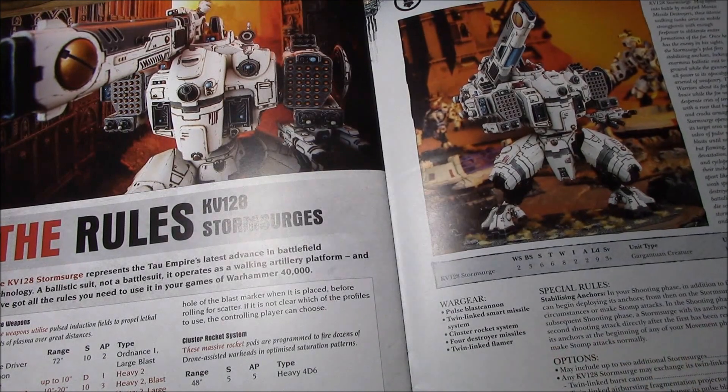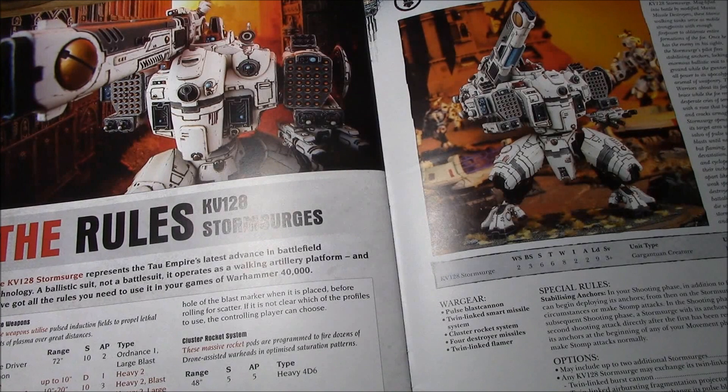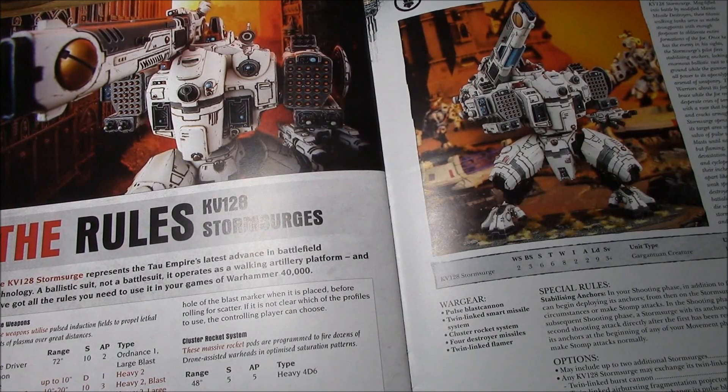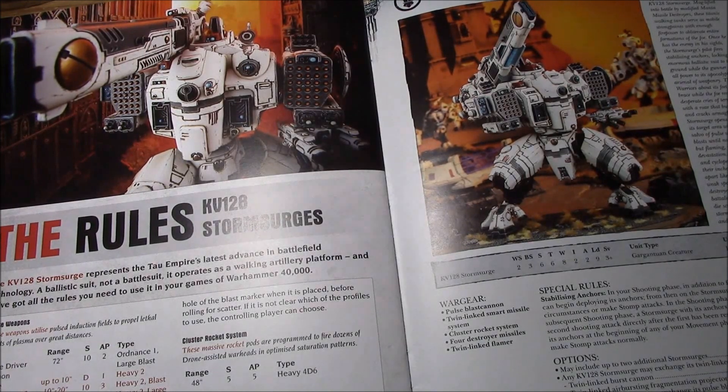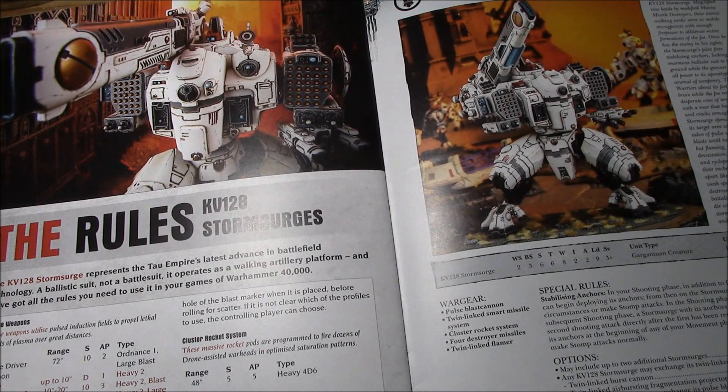Its one special rule is Stabilize and Anchor. In your shooting phase, in addition to firing normally, a Storm Surge may begin deploying its anchors. From then on, it cannot move and cannot stomp. In the shooting phase of the next turn and each subsequent turn, a Storm Surge with anchors deployed can fire twice — making two shooting attacks, the second directly after the first is resolved. It can retract its anchors at the beginning of any movement phase and move, shoot, and make stomp attacks normally. So it's designed to sit in the back and shoot.